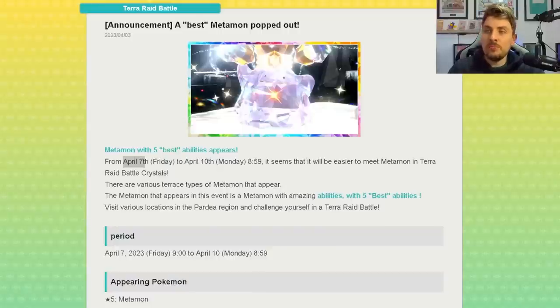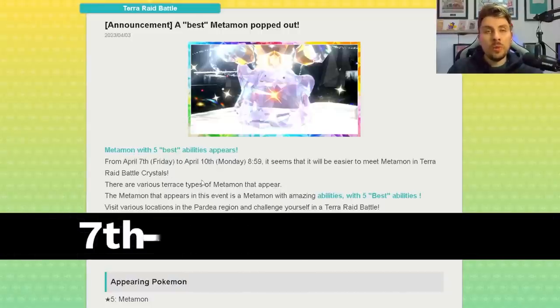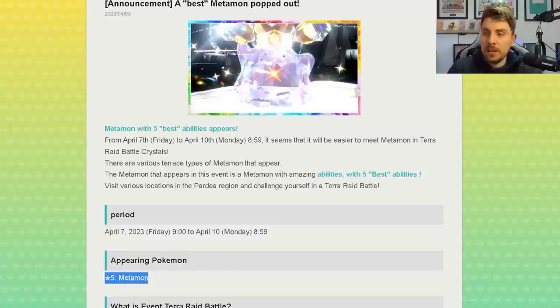It will be featuring Ditto, running from April 7th until April 9th, and it will give us the chance to catch a Ditto with a guaranteed 5 IV every time we go into these Tera Raid events featuring them. The Tera Raid events won't be tied to one specific Tera type like other Spotlight Tera Raid events — they will have an array of different Tera types and they will all be 5-star raids.